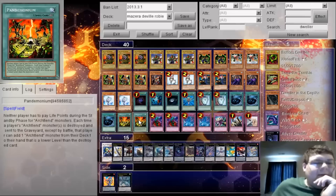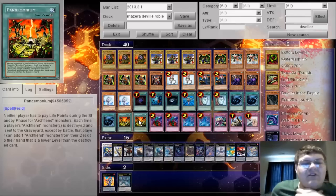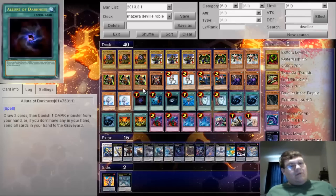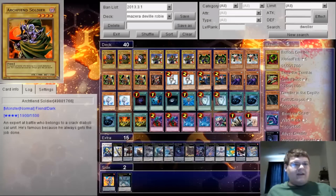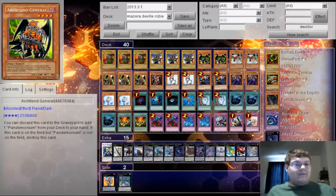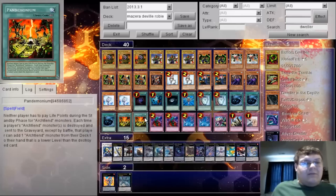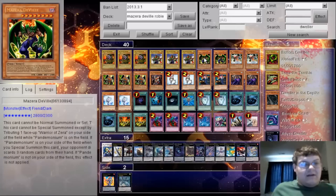I know a lot of people are wondering why even do this. Pandemonium — neither player has to pay life points during the standby phase for the upkeep of Archfiends. Each time an Archfiend monster is destroyed and sent to the graveyard except by battle, that player can add one Archfiend monster from their deck to the hand that is a lower level than the destroyed card. So if an Archfiend guy dies you search for another, Myst Archfiend dies you search for any of your level fours — especially Archfiend General. Really cool toolbox, and especially for the boss monster waiting behind the door.